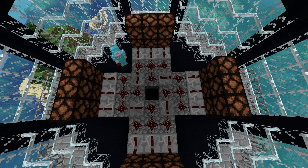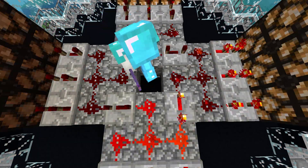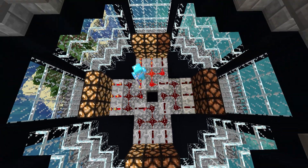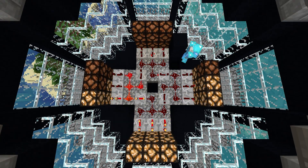The next bit you need to do quickly. Place a lever on any side of the center square. Activate it, and immediately break it. And you should see each of your lights rotating between the four stacks.